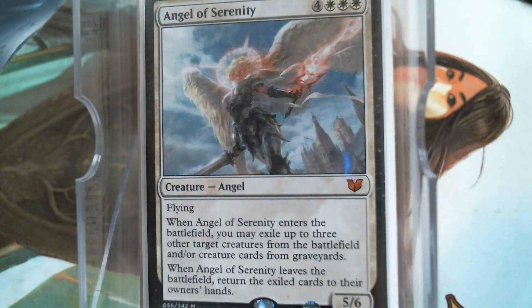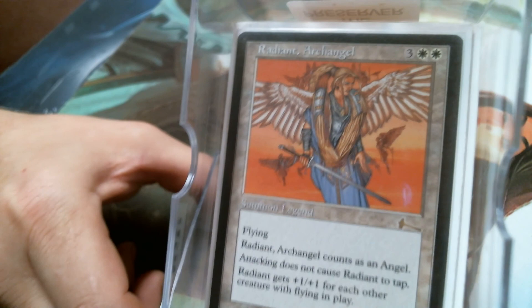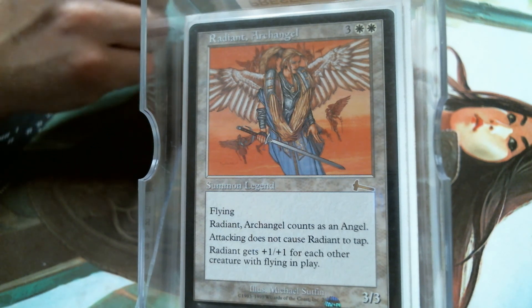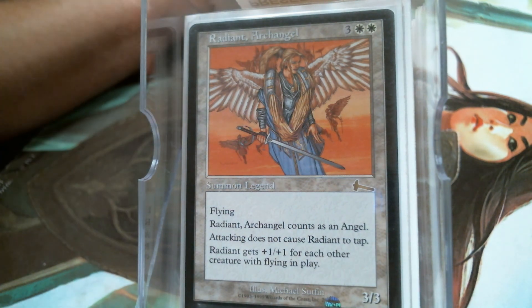We have Angel of Serenity — you choose your targets with it, and sometimes better targets come out. Last but not least is Radiant, Archangel — she loves fliers. She is on the reserved list, so granted she's not heavily played as a five-mana 3/3, but there will never be any more Radiant Archangels. Anyway, that's all I've got for today for Linvala. I appreciate you watching — let me know what you think. Right now we're gonna shuffle and cut.